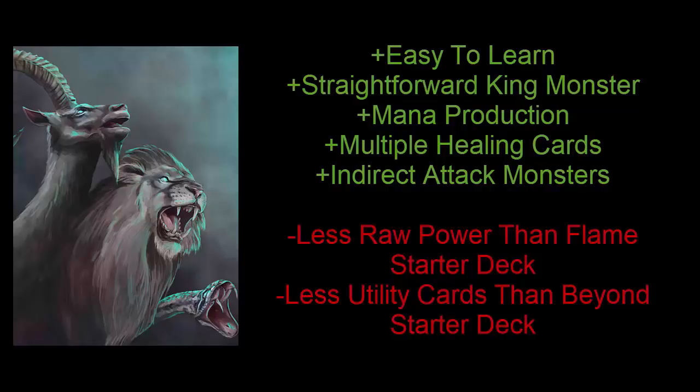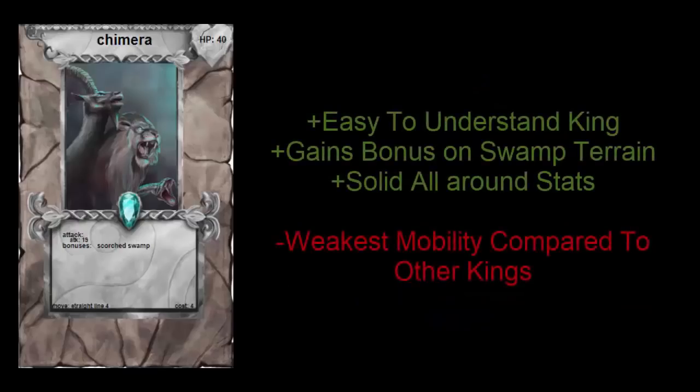Starting the monster breakdown with the Chimera — this is the default king for the Bog starter deck. I like how simple and straightforward this monster is. It gains a bonus on swamp terrain, which you can produce using the Swamp Monster's ability. The Chimera is a good mix of mobility and power, moving four tiles in a straight line and boasting a solid 19 attack with 40 HP.